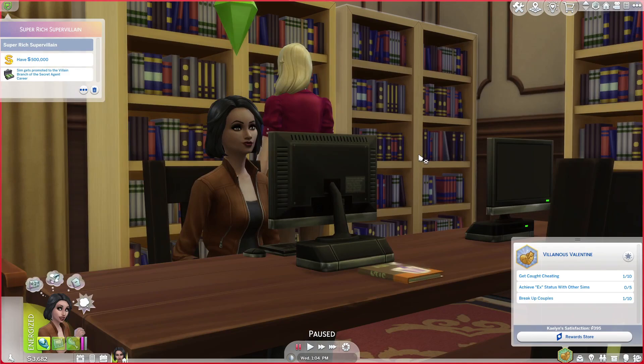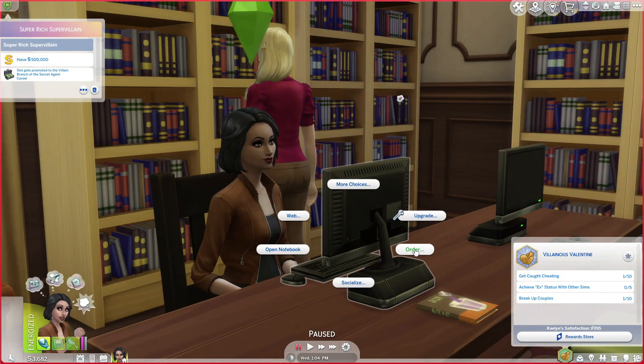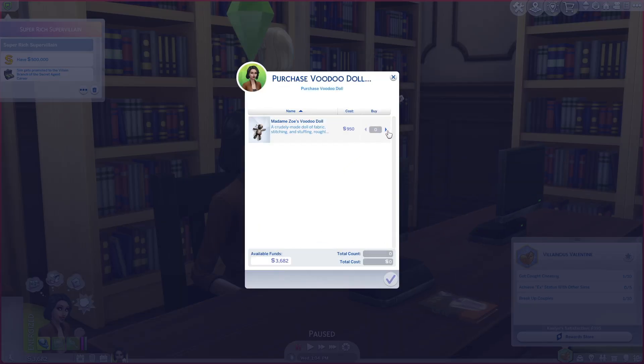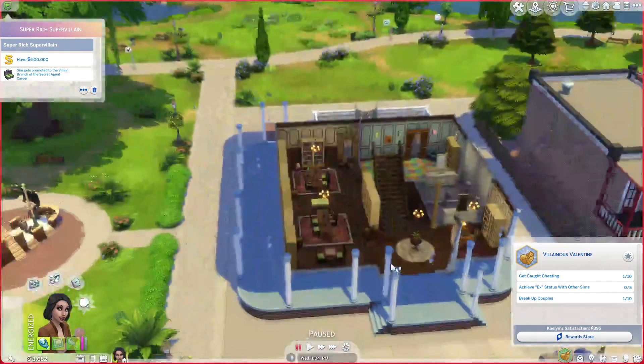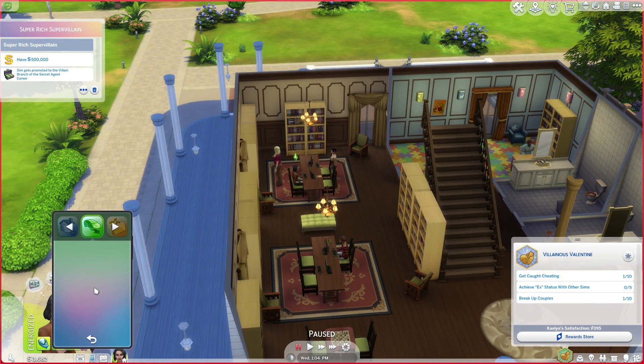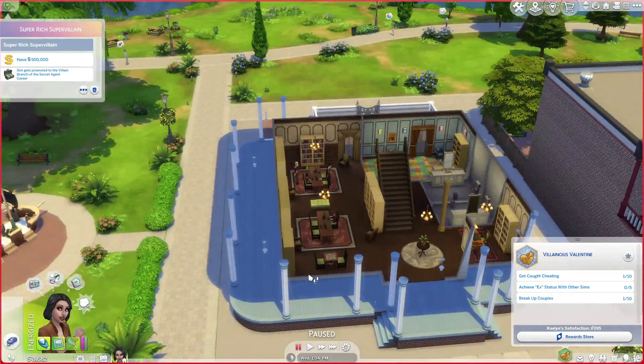Hey there and welcome to part 8 of the Sims 4 Back to Basics. Today I want to do something I haven't done yet — I want her to order a voodoo doll. Those are expensive, so maybe I'll just let her go fishing because I think you can also get them that way. I don't want her to spend money; I want her to make money. She's going to go fishing — I think you can fish them up in Oasis Springs, but I'm not sure.